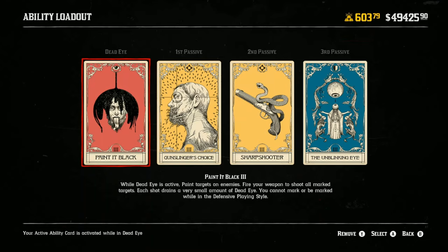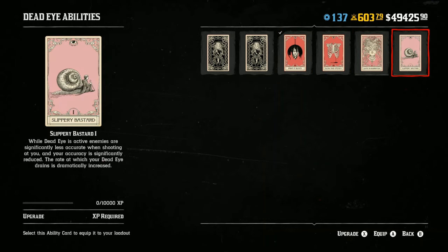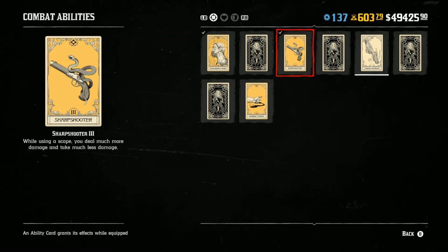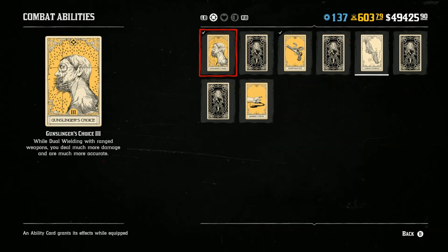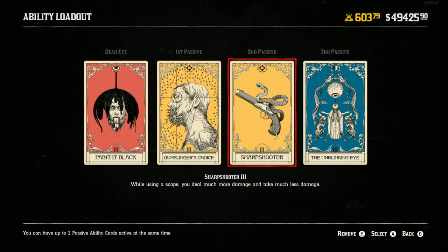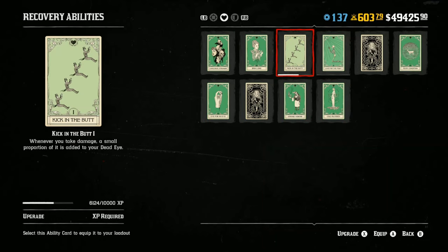My fourth tip is about your ability cards. Don't worry about them until you hit level 40. Until then, you won't have all your ability card slots anyway, and you'll only have level one cards. But once you hit level 40, start really investing into your ability cards. Find out your loadout and your play style. I personally have a PVE ability card build and a PVP ability card build.